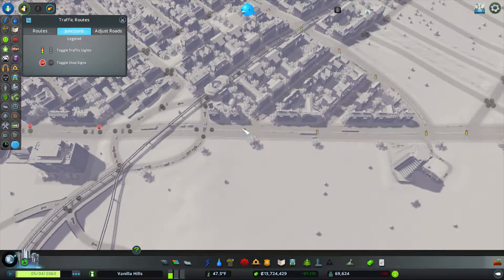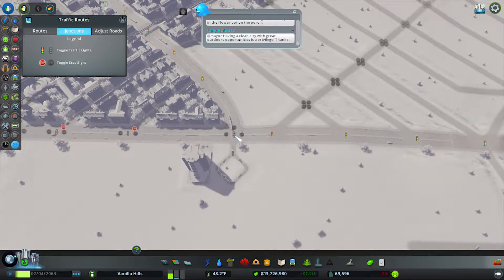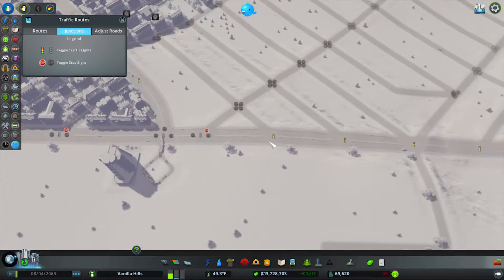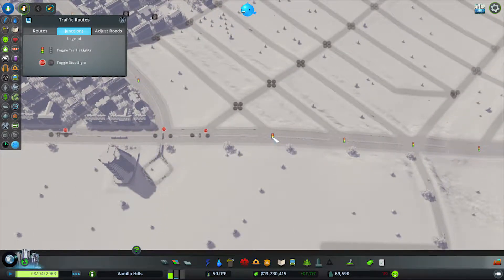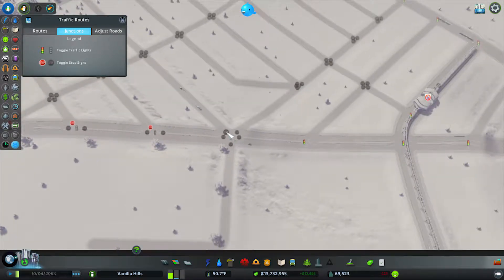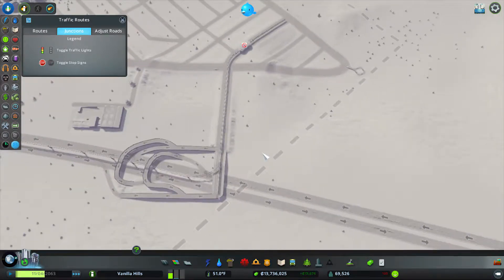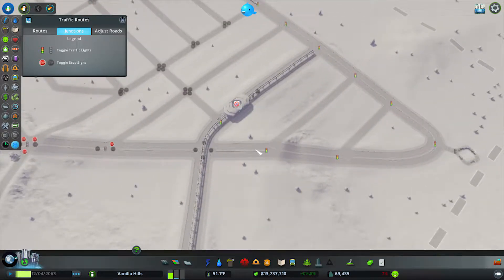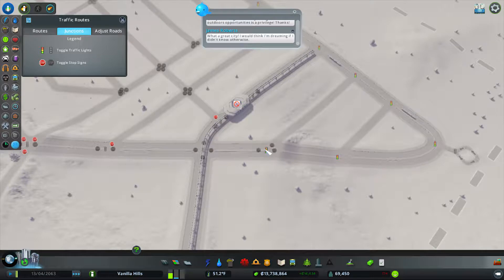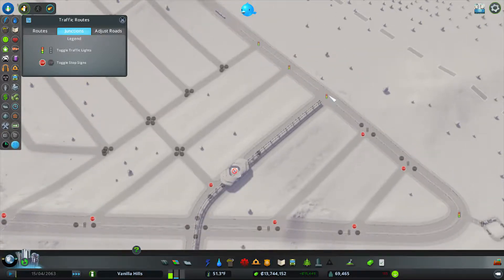Did I not fix the entire way? Because these should not be lights. Stop sign — actually, stop on that side. Apparently I did not do all of this. That, I would guess, is gonna kind of be busy. Like that. But this ensures that all of our main streets are flowing as well as possible.